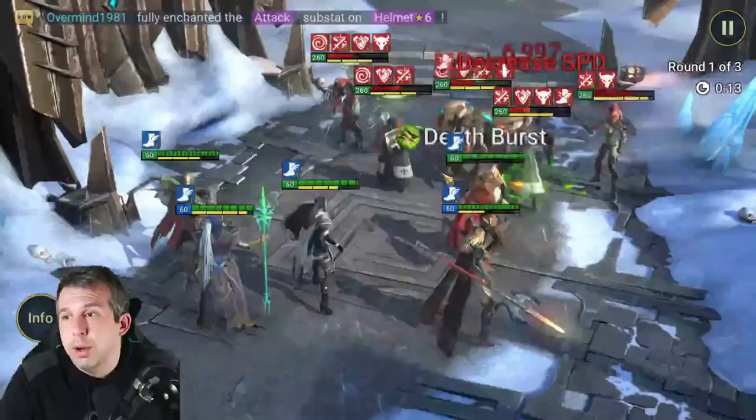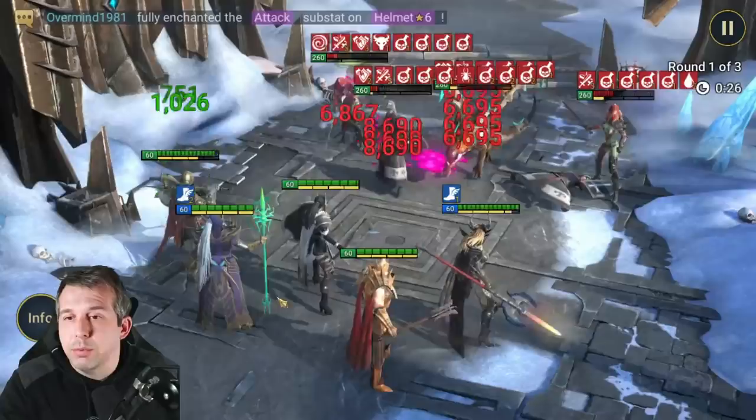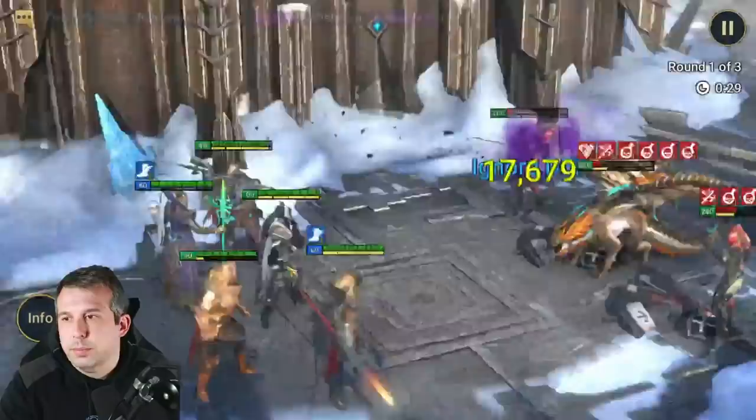Without all the crazy gear, he still hits for 50k on the A2, which is really strong. That same hit applies the Decrease Attack and pushes up the duration of any debuffs on the target like Decrease Defense. I honestly cannot fault his kit - it's a really strong kit.